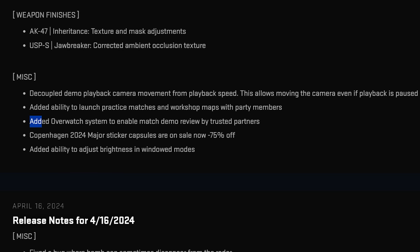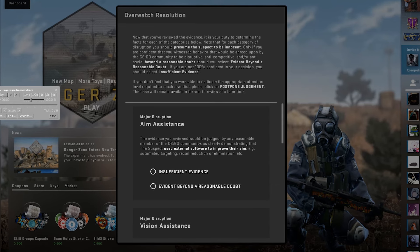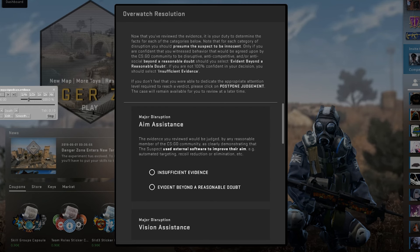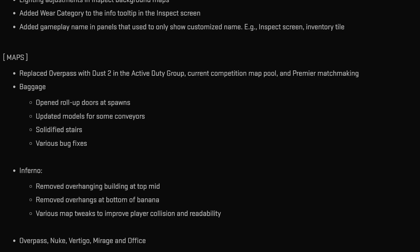The Overwatch system is back in CS2 for trusted partners. I assume they're not 100% confident in their system yet, but it's good to see — hopefully it's very close to being able to ban cheaters confidently. If not, at least the Overwatch system is back in the game to get people banned, because spin botters seem to be the main issue right now.